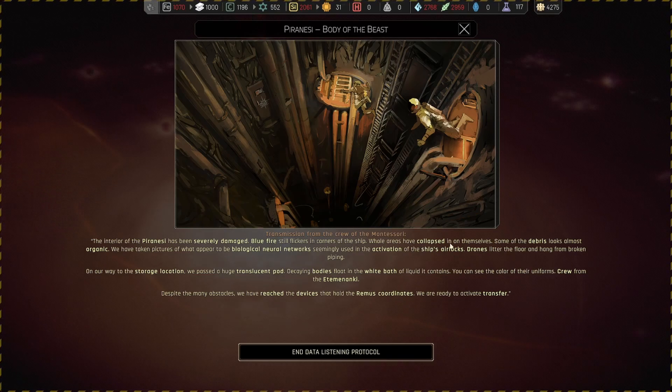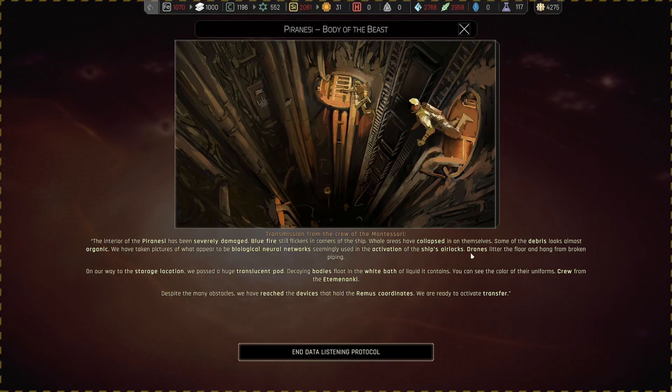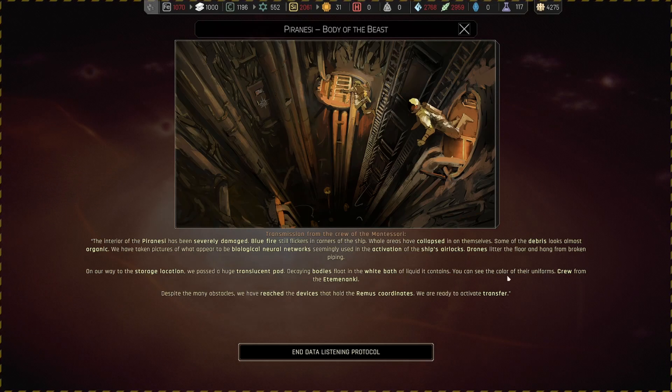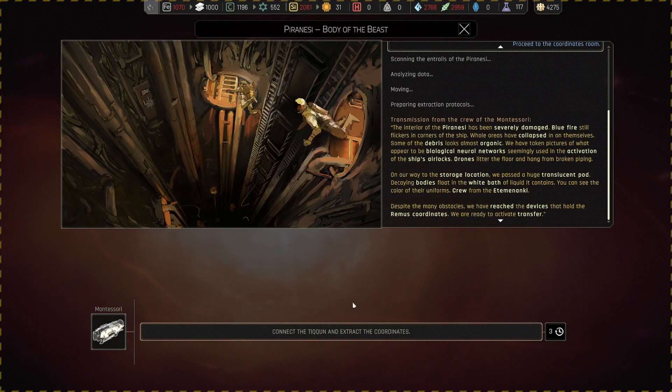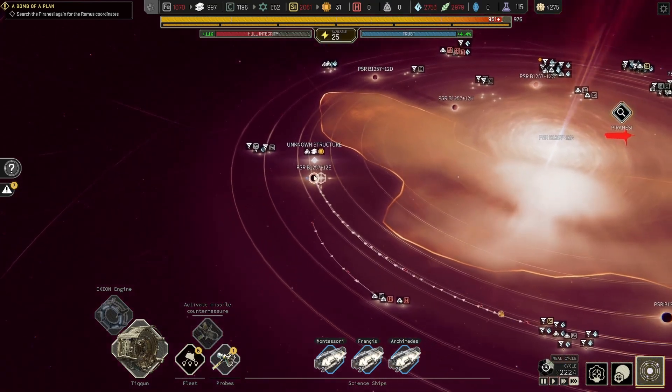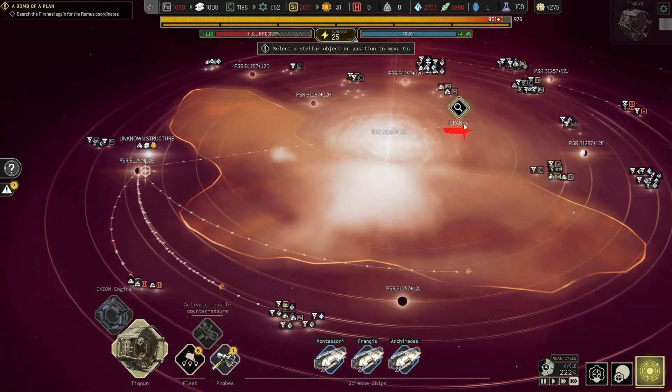The interior of the Piranesees has been severely damaged. Blue fires still flicker in the corners of the ship. Whole areas have collapsed in on themselves. Some of the debris looks almost organic — we have taken pictures of what appeared to be biological neural networks used in the activation of the ship's airlocks. Drones litter the floor. On our way to the storage location we passed a huge translucent pod — decaying bodies float in a white bath of liquid. You can see the color of their uniforms — crew from the Etemenankiu. We have reached the device holding the Remus coordinates and are ready to activate transfer. Now we need to connect it again — I'm sure it'll go well. How long to get here? 3.2 cycles, I can do that.